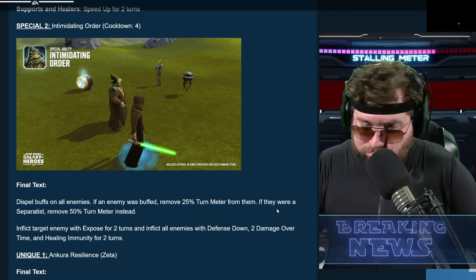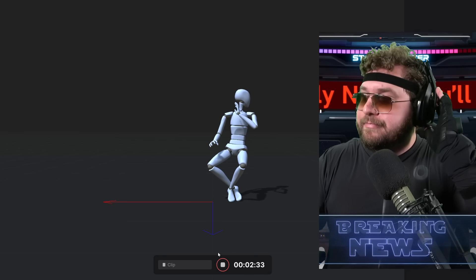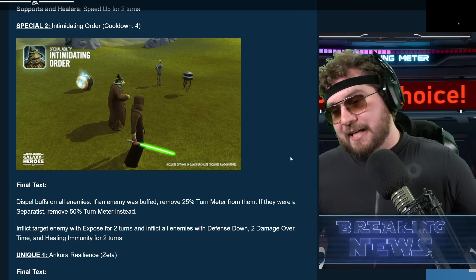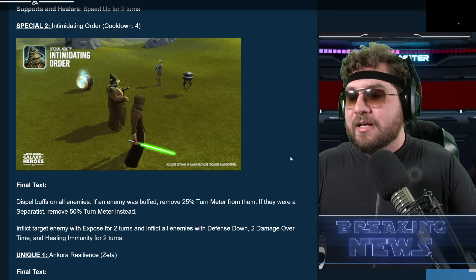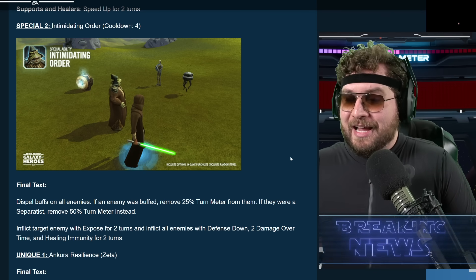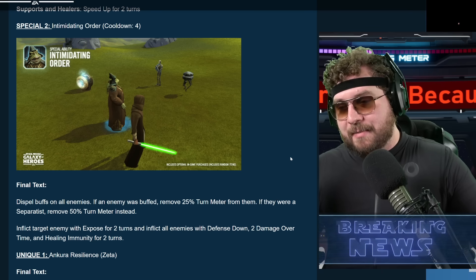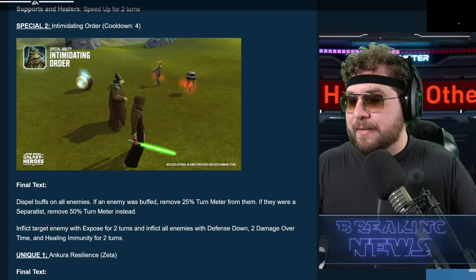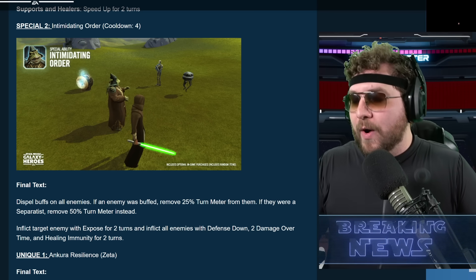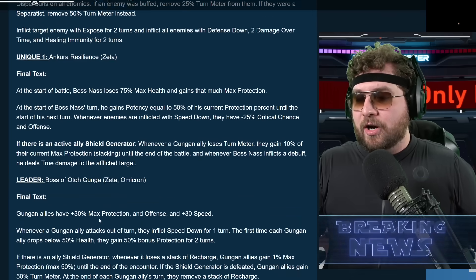Moving on to Special 2 — Intimidating Order — cooldown of four. This is a nice ability: mass buff dispel on all enemies. If an enemy was buffed, remove 25% turn meter from them; if they were a Separatist, you remove 50% turn meter instead. Mass buff dispel — you can't go wrong with that. Then you inflict the target enemy with Exposure for two turns, and inflict all enemies with Defense Down, two Damage Over Time debuffs, and a Healing Immunity for two turns.